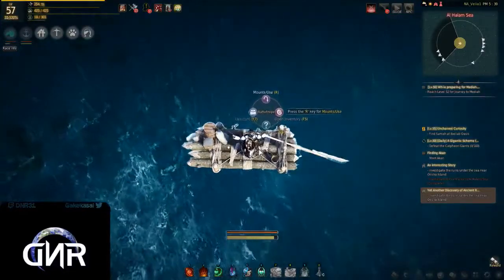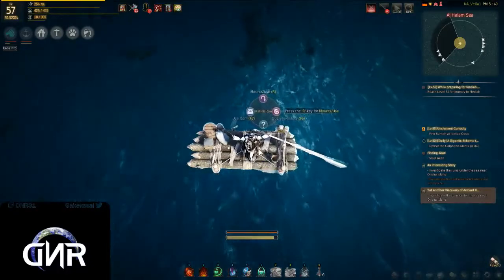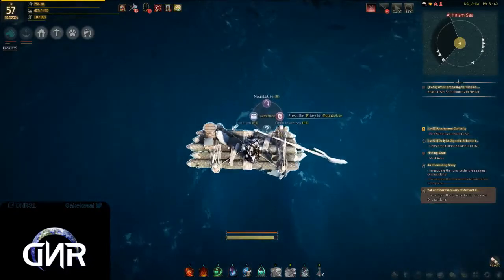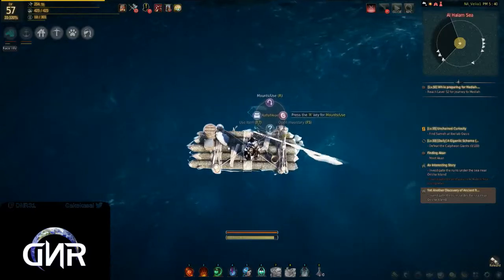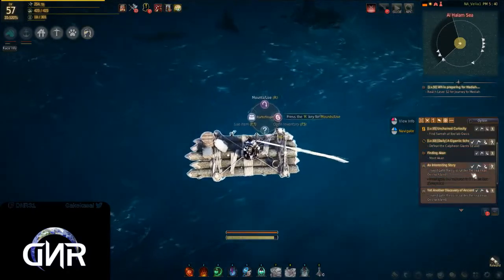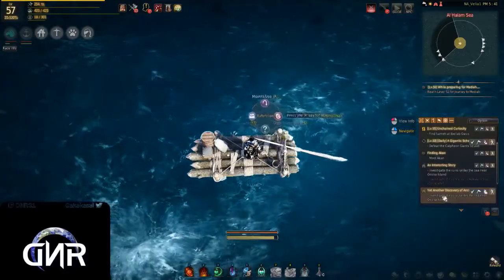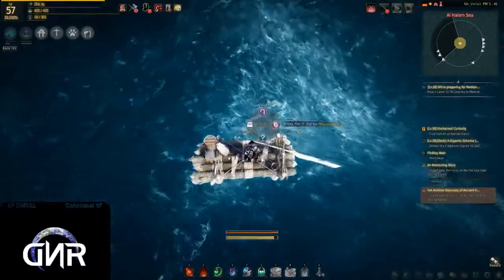I found a big problem with this game where pay-to-win actually takes effect. I have two quests: investigate runes under the sea near Orishi Island — both quests are essentially the same, sitting on top of each other.